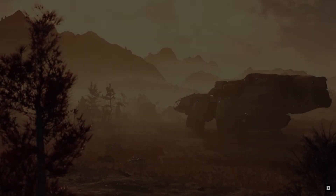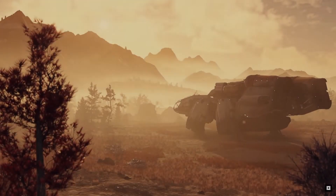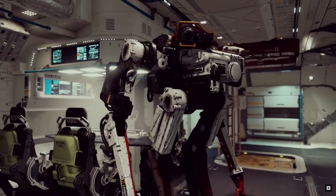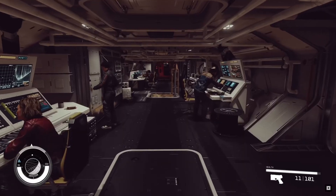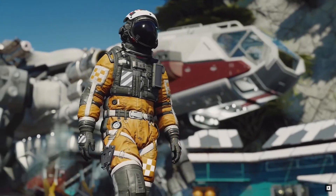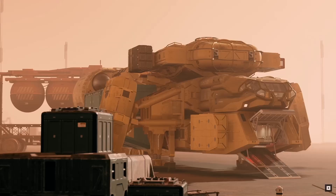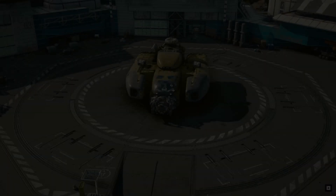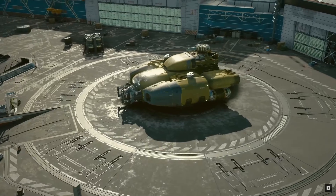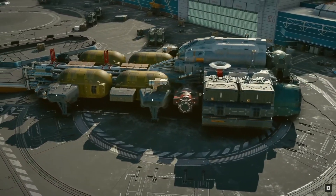Space exploration is possible thanks to your ship; however, your ship can also be your home. You won't be the only one calling your ship home, as you can station companions and characters on your ship to serve as crew members. Your starting ship is called the Frontier. You have the option to modify the ship or to leave it as it is. You are not stuck with this ship, however, as you can purchase new ships from shipyards.